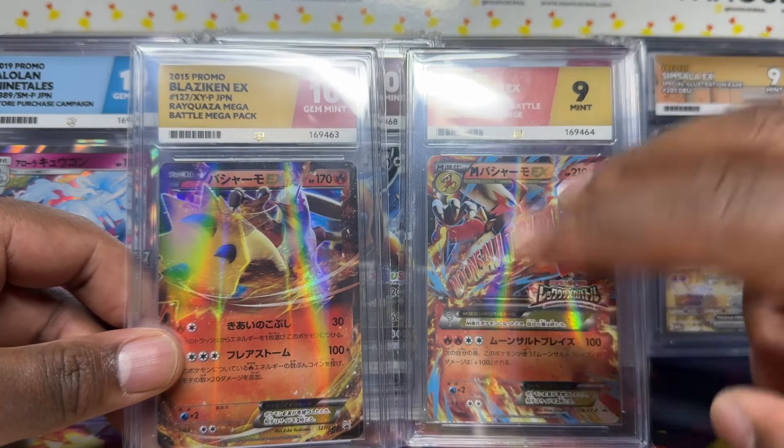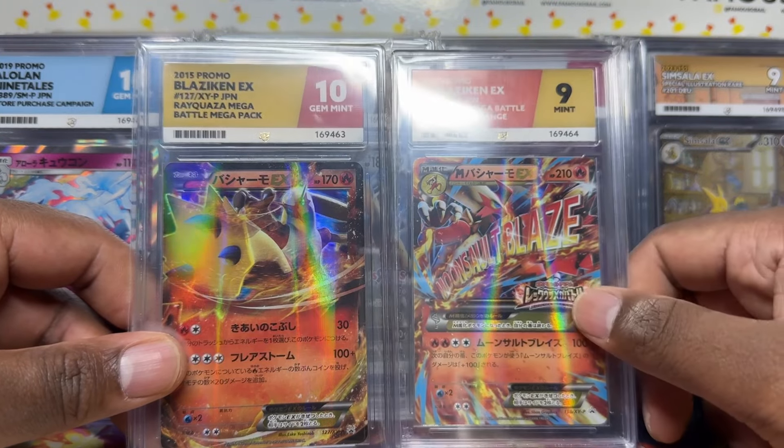Last card — another Blaziken — Gem Mint 10! This one I got from my guy KB Pokemon, came from a Mega Battle pack. And it actually came with the Mega Battle Voucher Exchange card as well — that's the pack it came with. Pretty sick. I bought one ages ago and the second one I got recently on KB's Whatnot.